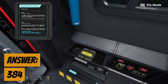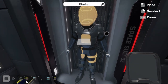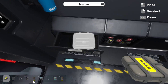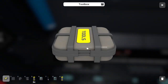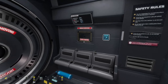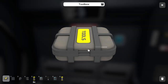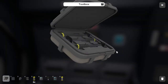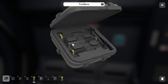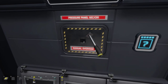Entering those numbers unlocks the drawer, giving us the display piece — so we should now have everything to outfit our suit. We also get access to a tool chest. We need to pick the right tool to open the manual override pressure hatch panel — it's a square with rounded edges — so we select that from our inventory and pop the panel off.